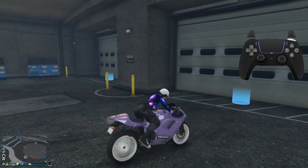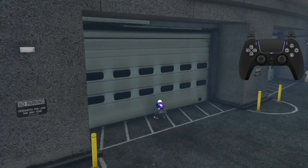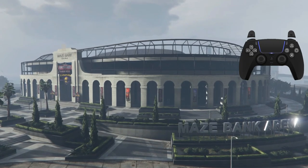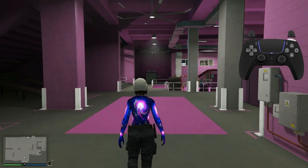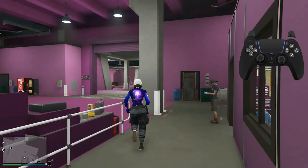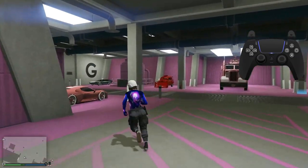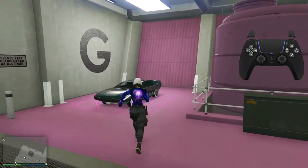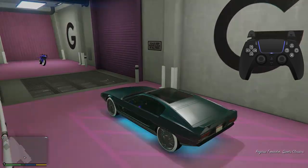Once you have all that, go into your basement workshop level one. Once you're in there, get into any car and drive it out. Remember, you are not going to lose this car, so it's completely fine whatever car you use.